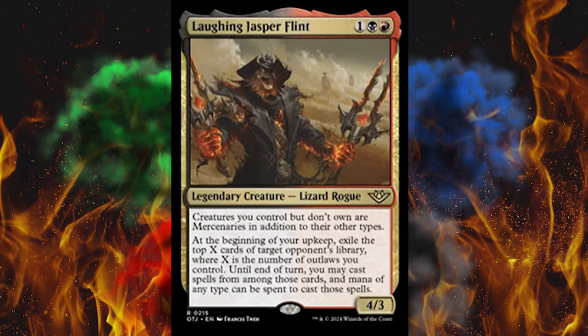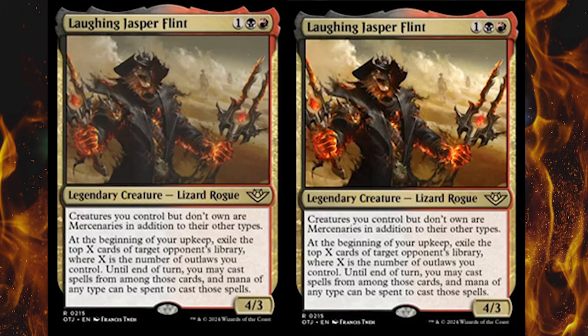Laughing Jasper Flint — another just bad quality color art, but here, I'll fix it. I'll put it side by side. Seven seconds in Photoshop that took me, and two of it was it loading and me clicking on it. This crime against lighting is a 3-cost 4/3 black-red legendary creature lizard rogue. Creatures you control but don't own are Mercenaries in addition to their other types. At the beginning of your upkeep, exile the top X cards of target opponent's library where X is the number of outlaws you control. Until end of turn, you may cast spells from among those cards and mana of any type can be spent to cast those spells. You've got to be kidding me. You've got an army of mercenaries and full access to their counterspells and kill spells. You're basically drawing like 3, 4, 5, 6 cards a turn. You don't get to keep them, but still — this is probably the single most overpowered card in the set by far.